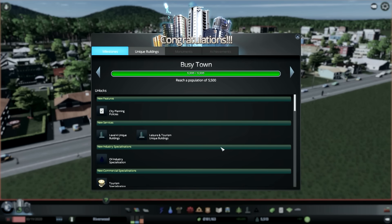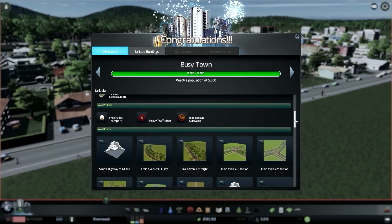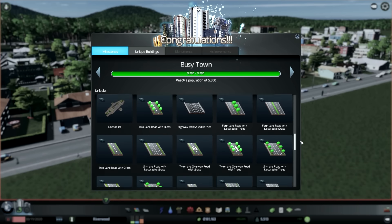Busy town! We did it! So what did we get? Leisure, Unique Buildings - that's something new. Turms Specialization, a bunch of assets which I've downloaded I guess, unlocked.